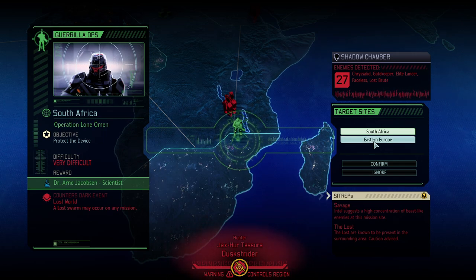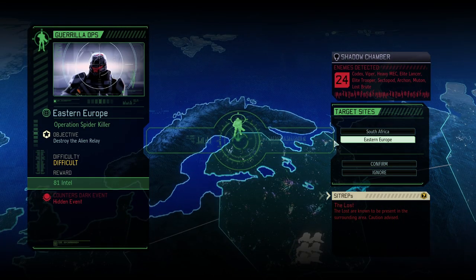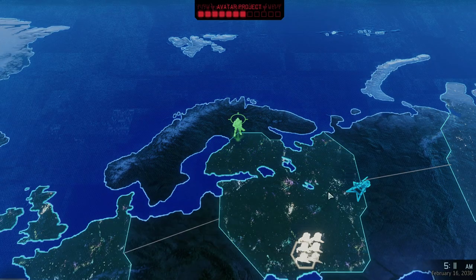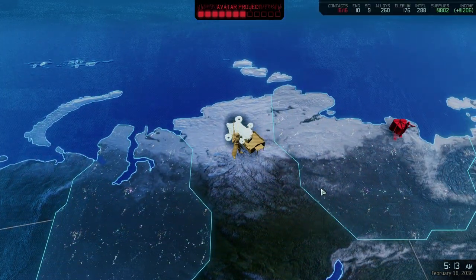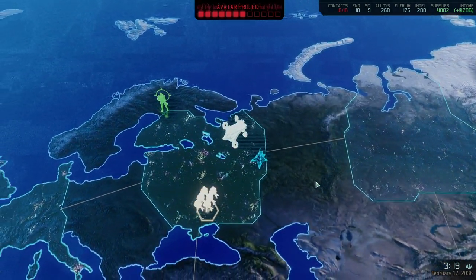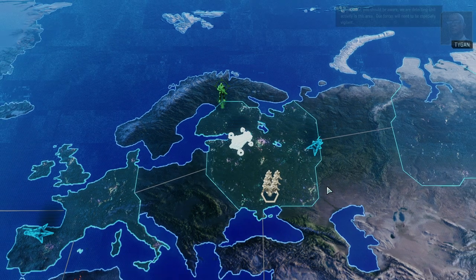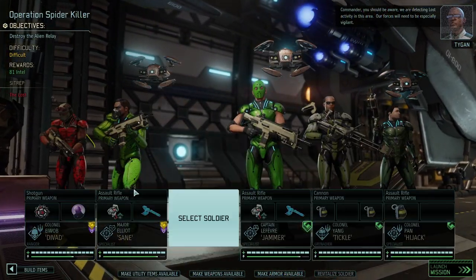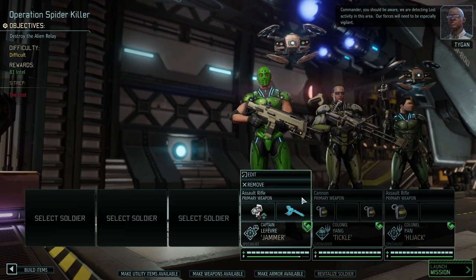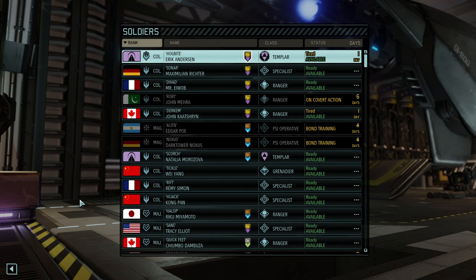It's a Protect the Device mission — I'm not going to do that. I was thinking about getting the Gatekeeper, but no, not happening. So the Gatekeeper needs to wait a little bit longer. We need that extra Gatekeeper shell in order to upgrade our psi amps.